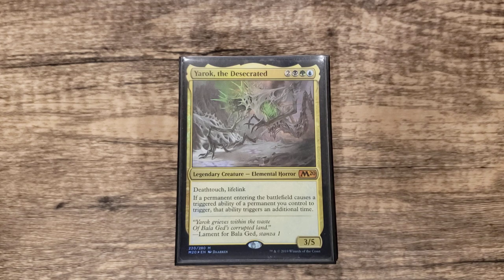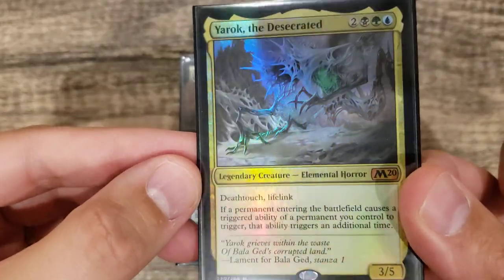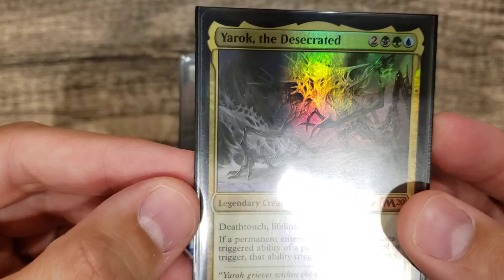The nice thing about Yarok is your deck is just pure value. If you have him down, it's double value, but even if you don't get him down or can't keep him on the table, all your cards really are good at generating value on their own. Here's Yarok the commander — an elemental horror. He looks like an Eldrazi, but I think because he was in the core set they don't print him with the Eldrazi keyword or devoid or anything like that.